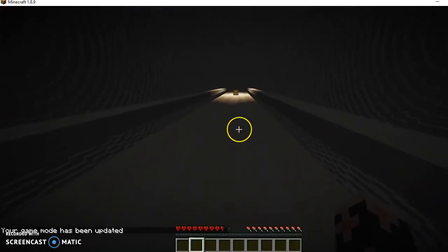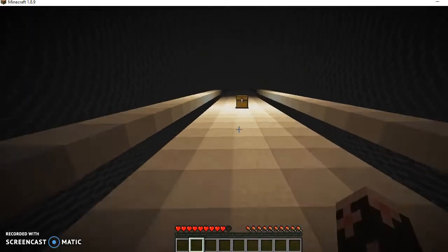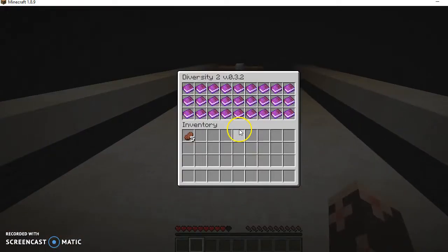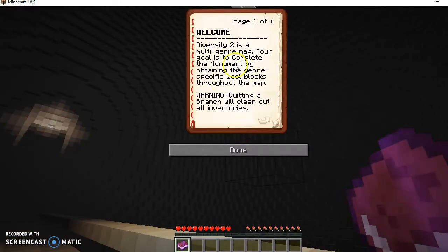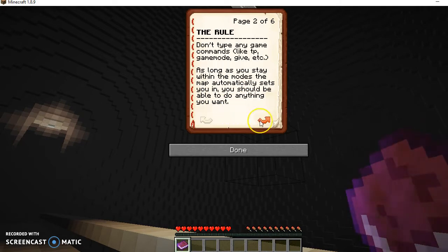So let's go ahead and get started with the game. As you can see, there's a chest here, so this is going to tell me what to do. Diversity 2 is a multi-genre map. Your goal is to complete the monument by obtaining the genre-specific wool blocks throughout the map. Warning: quitting a branch will clear out the inventories. Don't drop any game commands like TP, game mode, give, etc.